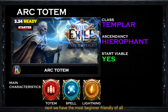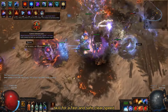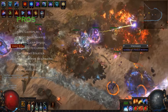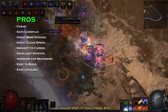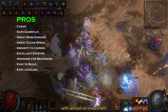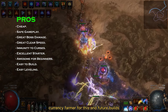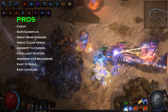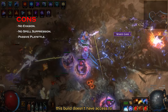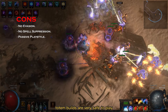Next we have the most beginner friendly of all, the Arc Totems Hierophant, also with the Templar class. On this build we use many totems that cast the Arc skill for a fast and safe clear speed. Listing the pros, I would start with how cheap and easy it is to complete your Atlas using this build. With almost no investment you have a powerful, safe, and fast character that will be the perfect currency farmer for this and future builds. Now to list the cons, this build doesn't have access to evasion or spell suppression, but don't worry — totem builds are very safe to play.